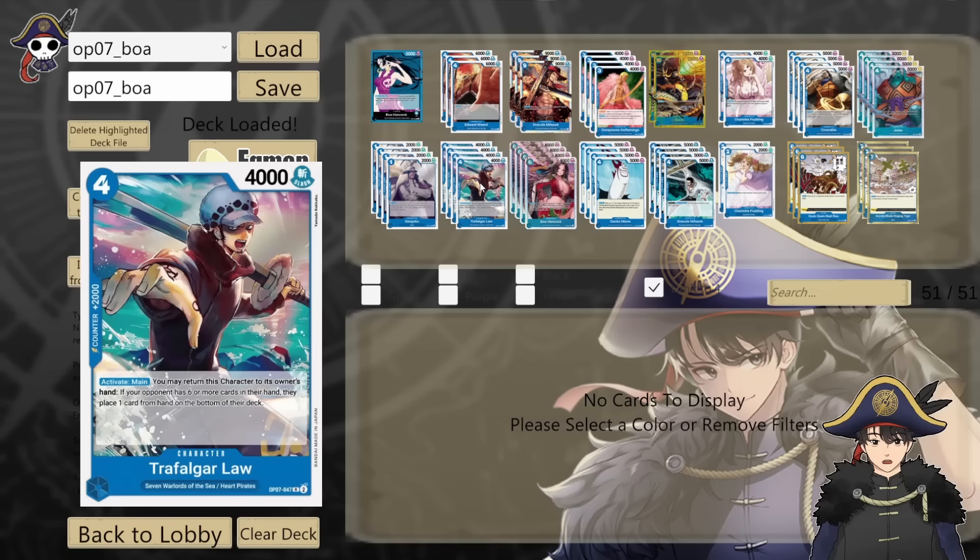4 copies of OP07 Trafalgar Law — 4 cost 4k, 2k counter. Activate main: you can return this character back to your hand, and if your opponent has 6 or more cards in hand, they put one card back to the bottom of their deck. He's a 2k counter, a Seven Warlords card you can cheat out with Jinbei, or bring back with Gekko Moria. His activate main lets you bounce himself back to hand, which plays with your leader ability — it counts as a card leaving the field so you draw a card. And if your opponent has 6 or more cards in hand, they drop one too. Makes this a really good card for the deck.